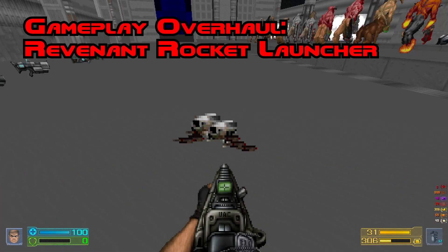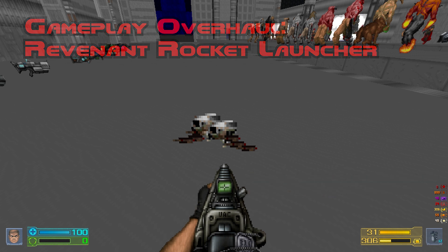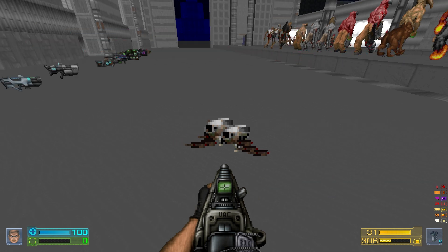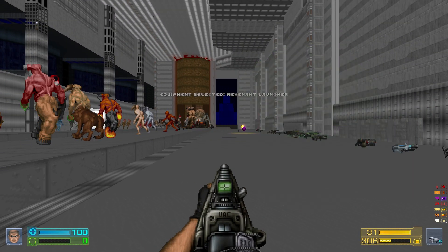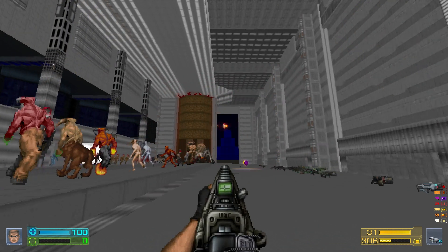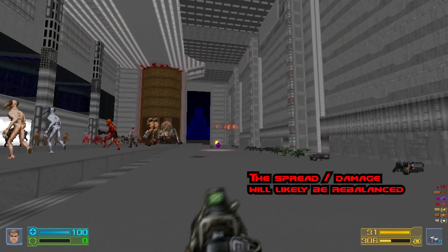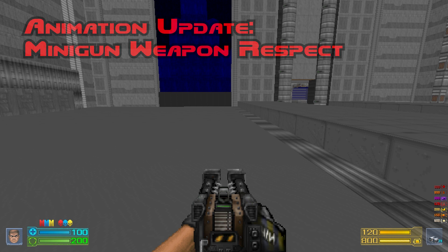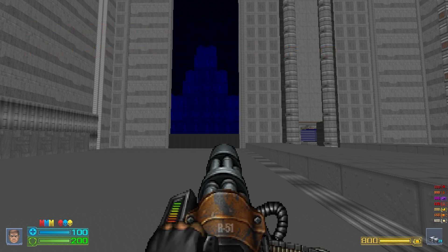Next up is the Revenant Quick Launcher — the drop you get sometimes when you kill a Revenant. It's no longer a weapon with ammo; instead, it's now an on-use item. Once you pick it up, just use your equipment wheel to select it and you're off to the races. The graphics have been updated, and using the new sprites Carrot made for the updated minigun, I also redid the weapon rescript. Some sweet pseudo-3D goodness.